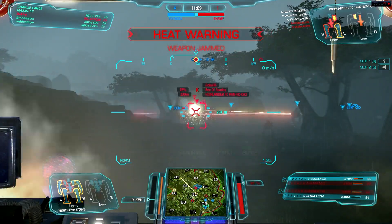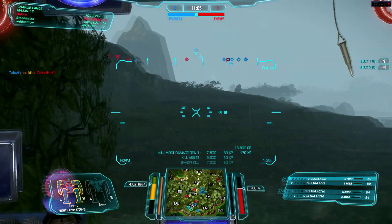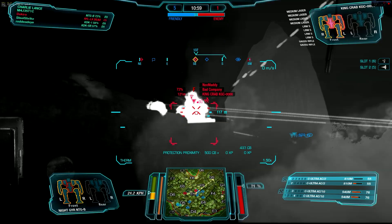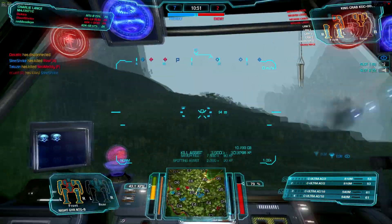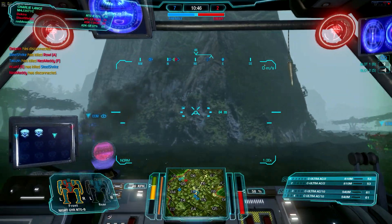And there we go — we do overheat, but we're going to constantly keep laying down the fire. We get some support from the rest of the team and ultimately take him out of the fight. We have a King Crab up here at Foxtrot on top of the hill — he's getting distracted by the Locust, and that gives us some free shots. He's not going to turn around to come after us. We do overheat again, but we did get some great shots off, and the rest of the team was able to swarm in and get the kill.